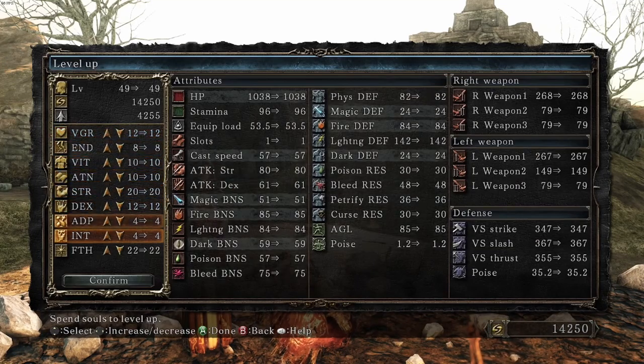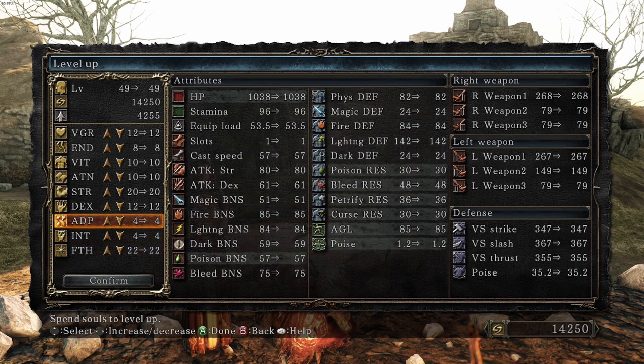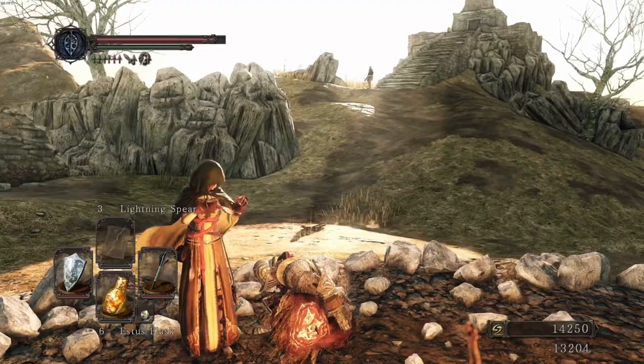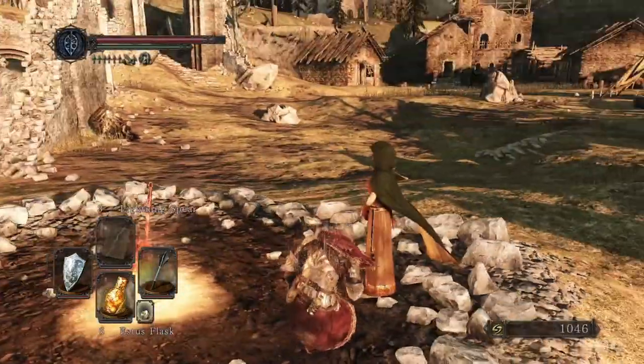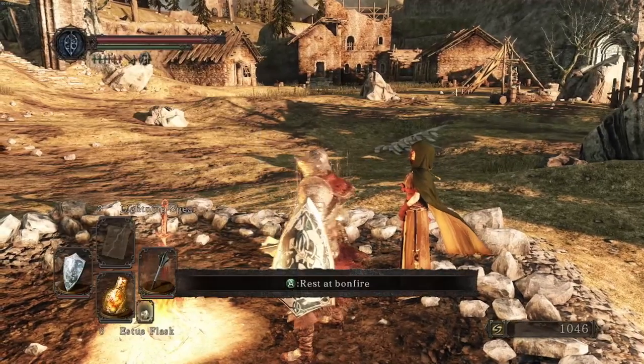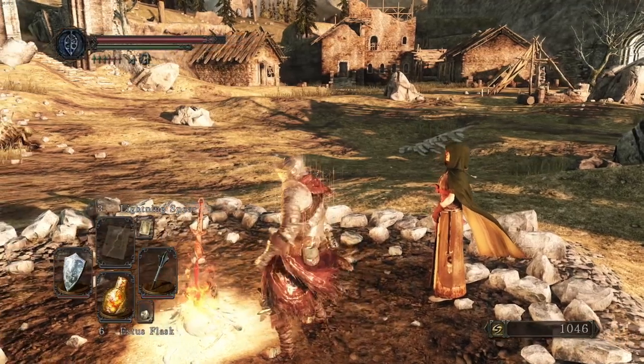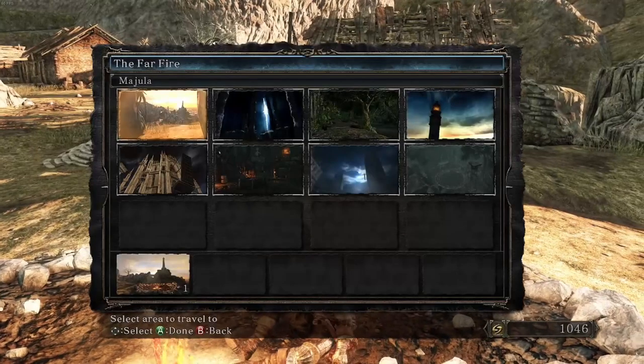I wanted to level up and check out the lightning defense. Faith really is like our whole thing. We kind of wanted to buff attunement — it's going to take level 13 to get attunement up. That way I can have Heal and Lightning Spears. It's just always good to have those extra heals available. Tune spells — grab that. We've got the Lightning Spear.